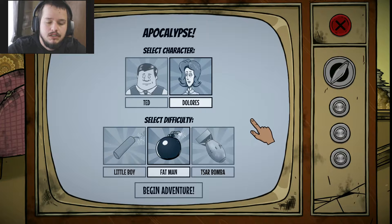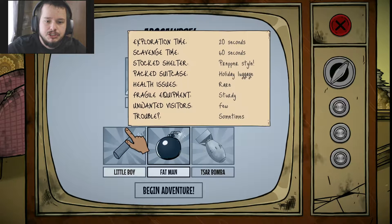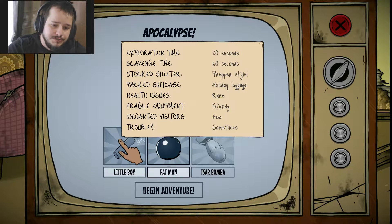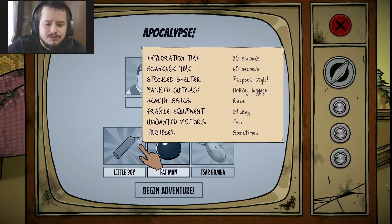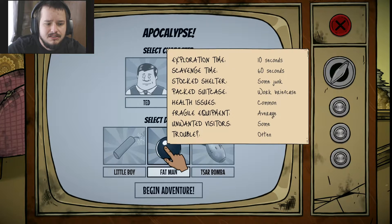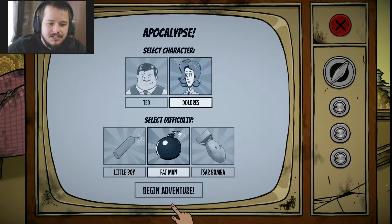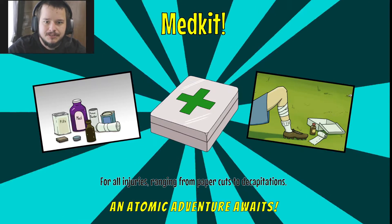Alright, so we're going with the lores. Exploration: 20 seconds. Scavenge time: 60 seconds. Stocked shelter, prepper style. Packed suitcase is holiday luggage. Health issues are rare. Fractal equipment is sturdy. Unwanted visitors are few. And trouble is sometimes. I think we're going to go with the fat man — I guess it's like normal difficulty. We'll see.